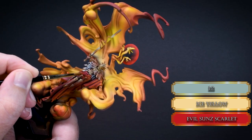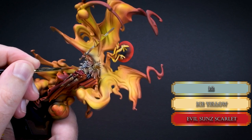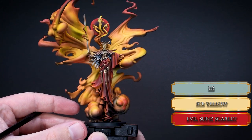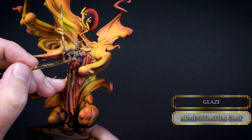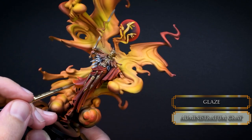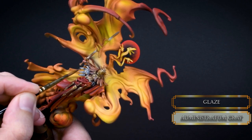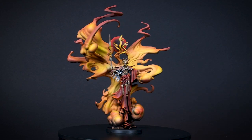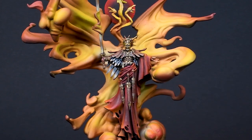Lastly, I mixed a tiny bit of Ice Yellow into the Evil Sun Scarlet and highlighted the folds on the robe close to the waist. For finishing touches, I went back on the metal feathers and blended the colors on the bigger ones with some glazing, and I felt much better after that. Glazing is even good for your mood. With that, Uriel is finished and he is ready to burn your heroes alive and make them nice and crunchy like Granny's pig cracklings.